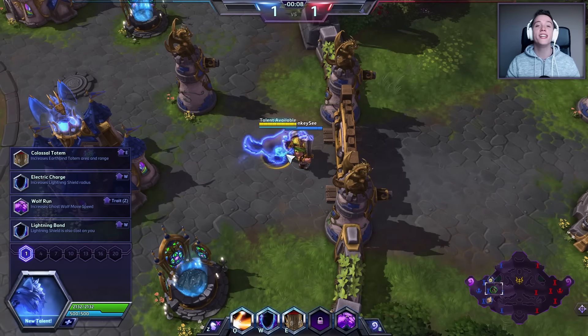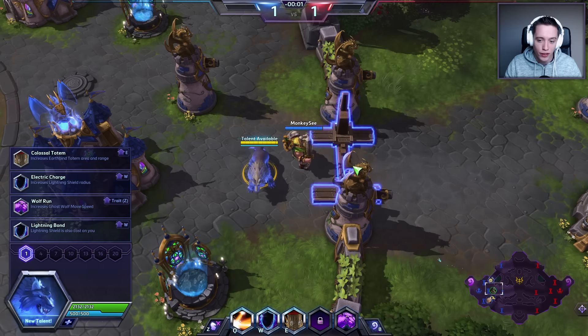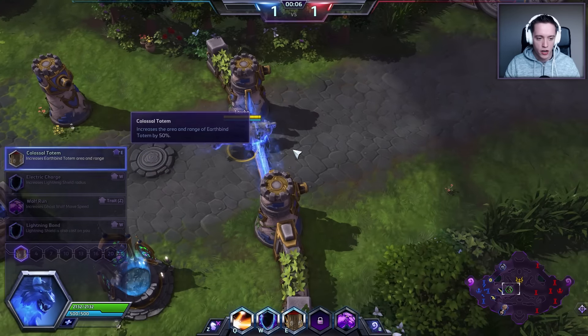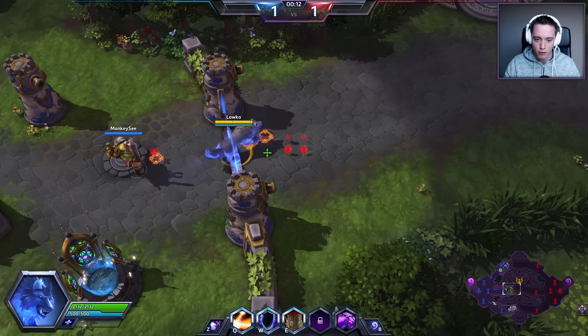Rehgar recently got some massive changes, and in this video I'm going to try and explain those changes a little bit. I'm going to try and pick the Colossal Totem, which I actually already really did like picking prior to all the changes they've made.